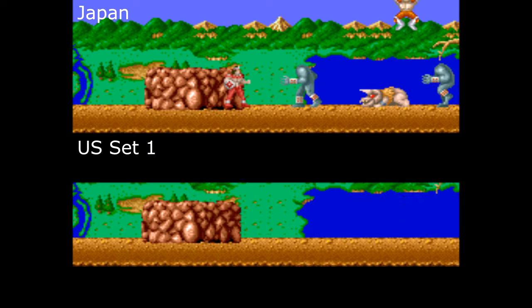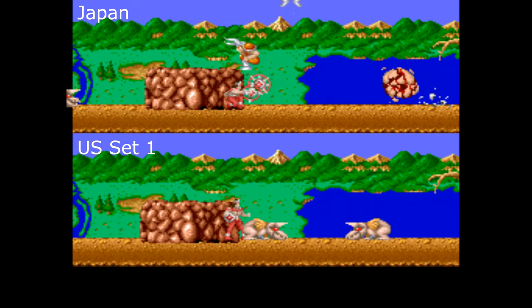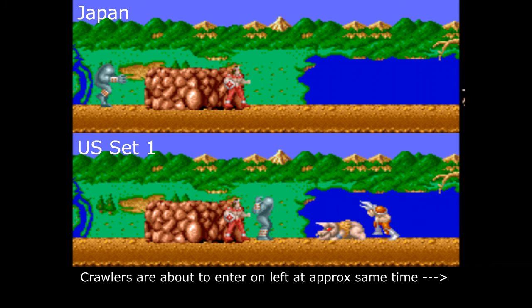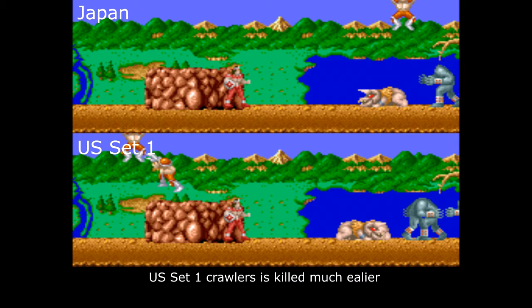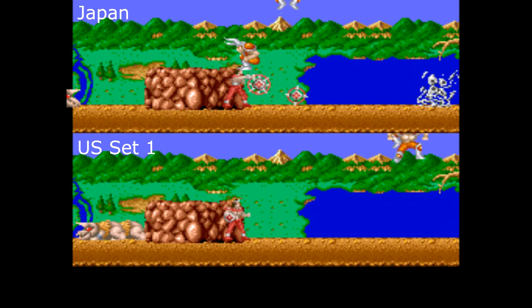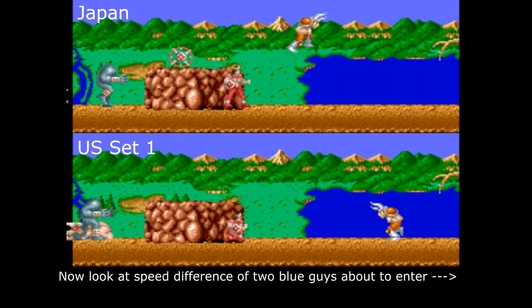They're not supposed to be able to kill me. Let's try that again. There's the two crawlers that I wanted. Let's get right in that corner. Get rid of all these guys. I'm going to keep killing them until I get crawlers, and then hopefully I'll do the same for the Japanese version.